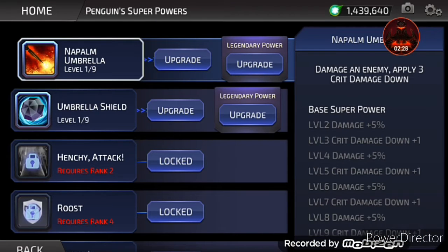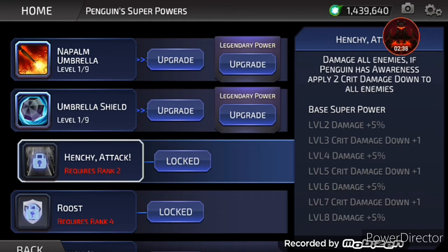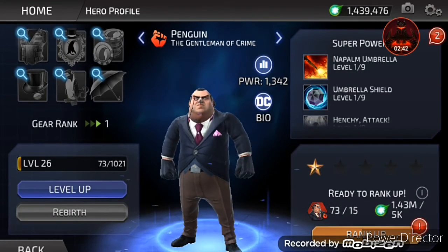His first move is Napalm Umbrella — an umbrella that shoots napalm, that's amazing. His second move is Umbrella Shield. And his third move is Henchy Attack, where he sends out a henchman after you.